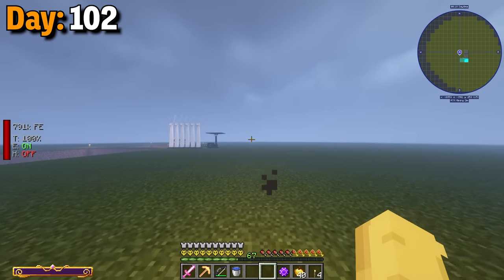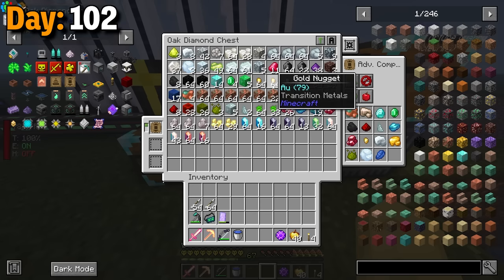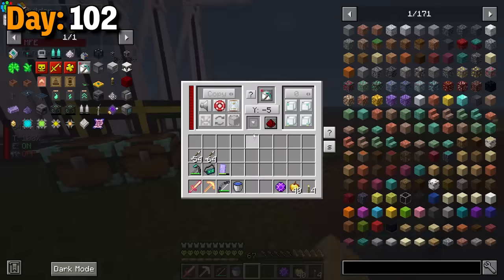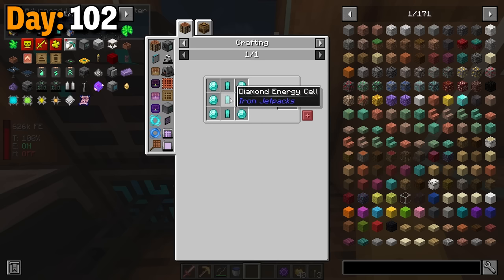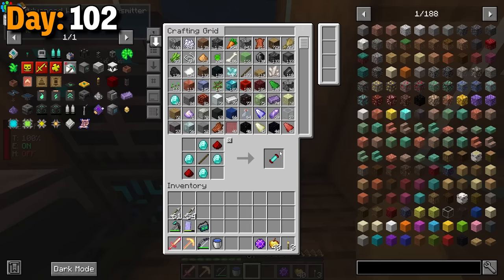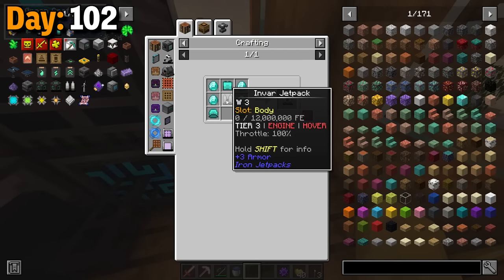With all of that done, I went into the mining dimension to check on another quarry. I only grabbed the gold and the inferium essences, and also set this thing to run all the way down to bedrock. As soon as I came home, I started working on a diamond jetpack, so I made tons of energy coils. After getting really deep into this, I realized I skipped a tier — I still needed a gold jetpack first.